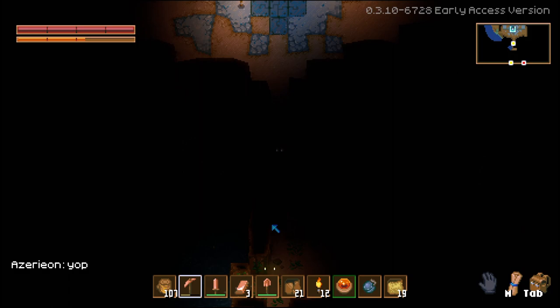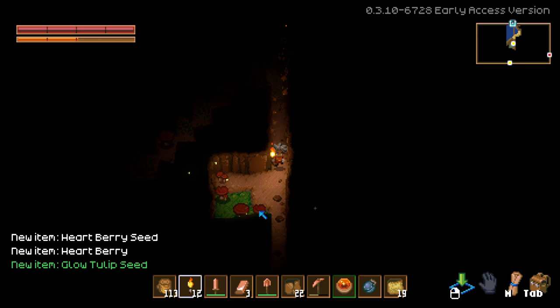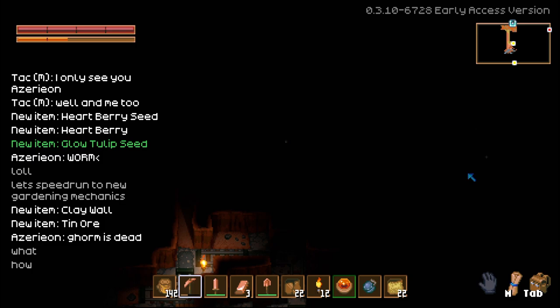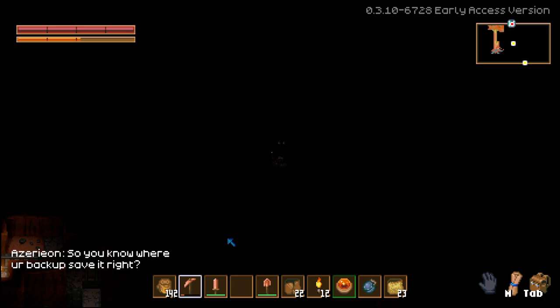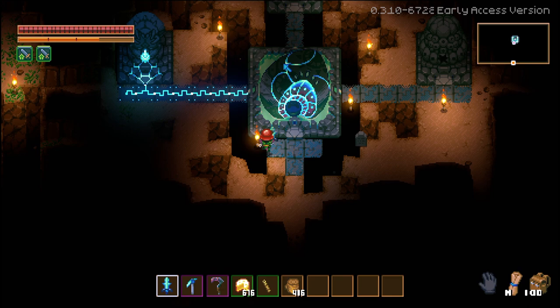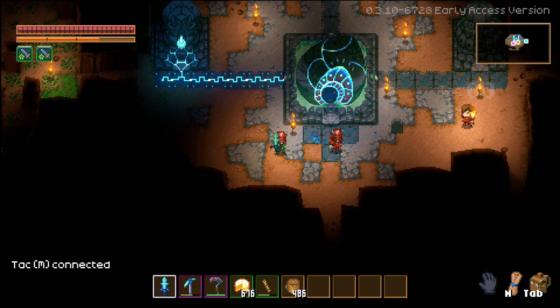It looks like the server list doesn't actually work because I didn't know these people were here. We can actually see each other on the map though. These guys went far — they're not messing around. This guy just said Gorm is dead. Did he kill Gorm already? Wait, you can back up your characters to the experimental. Let me try this — okay, I got my old save. For some reason he had admin privileges even though it's my server, but he gave me admin privileges, so it's fine now — but that's really, really odd.